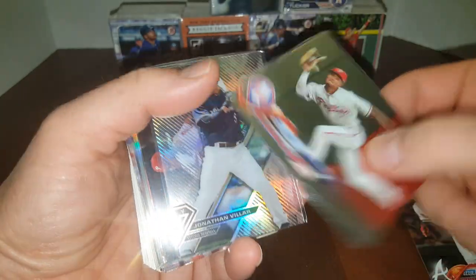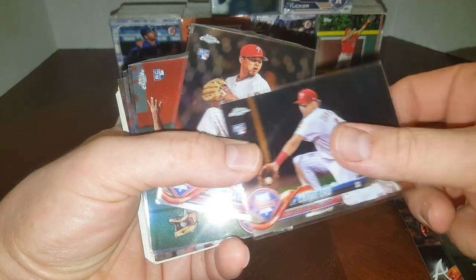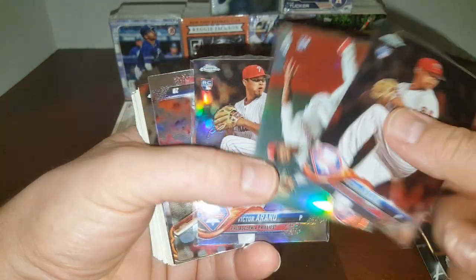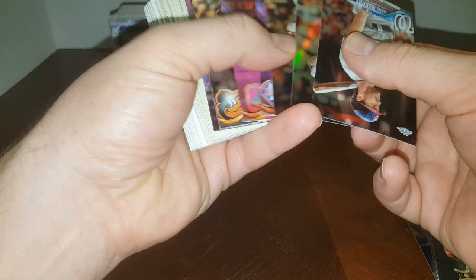Albies Chrome Rookie. Nick Williams Chrome Rookie. Jonathan VR. JP Crawford Chrome Rookie. Victor Arano Chrome Rookie. Nick Williams Chrome Rookie Refractor. Victor Arano Chrome Refractor.